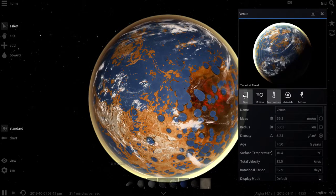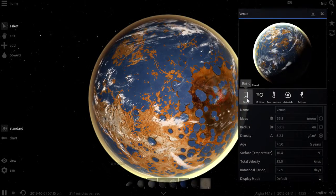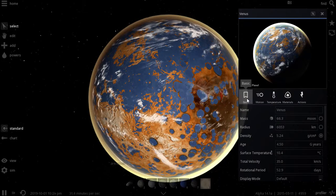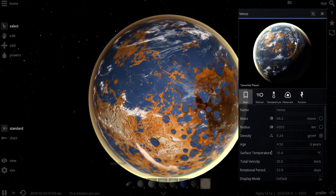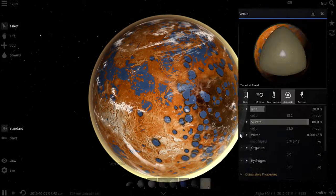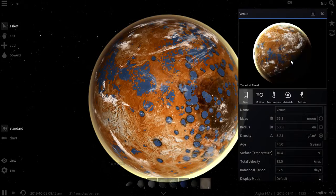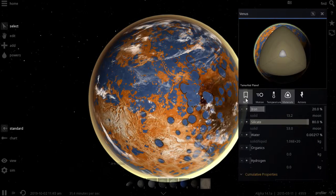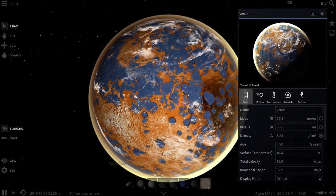Alright, so we go into basin and we see surface temperature is a nice cool 10.4 degrees Celsius. We look at it on our mini globe and we see that it's mostly water. So we decrease the water content. Click it again and you see it's a nice even mixture.